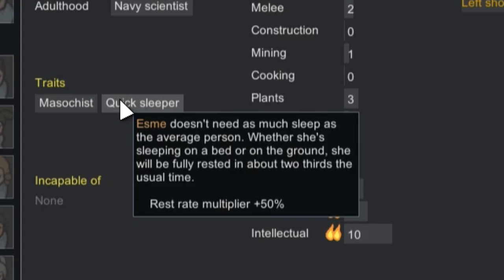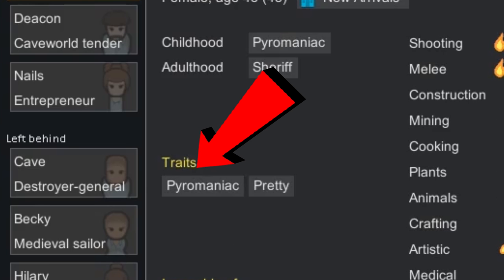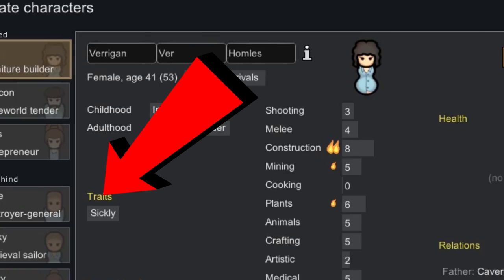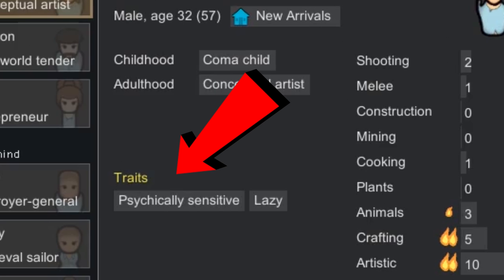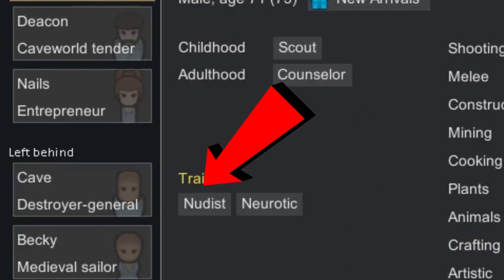Let's talk traits — there are a heck of a lot of them. Traits that I try to avoid if at all humanly possible in new colonists: Greedy, Chemical Interest, Pyromaniac, Sickly, Cannibal, Psychically Sensitive, Tortured Artist, Brawler, Psychically Hypersensitive, and Nudist.